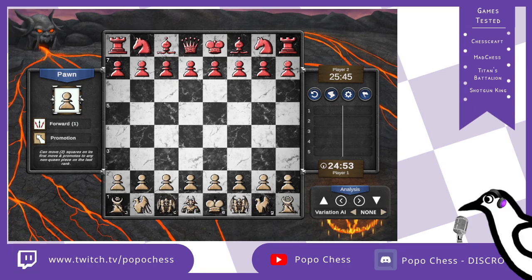So you might say, 'Why do we show you this game, Popo? We want some very interesting game.' The game itself is not that interesting at the beginning, but the combination at the end is interesting. I propose to use this video as a big problem where you find the winning idea for white. So let's show you the game very quickly.